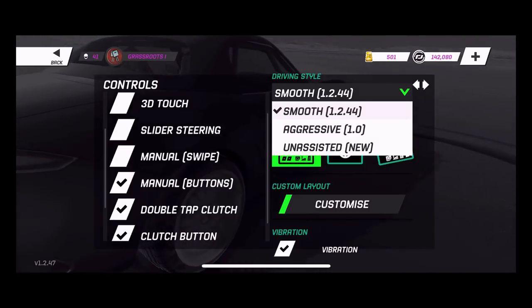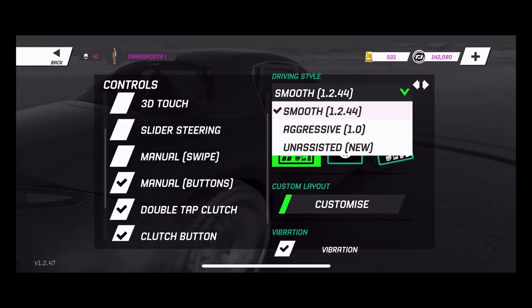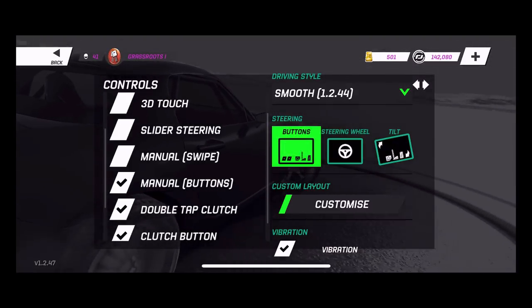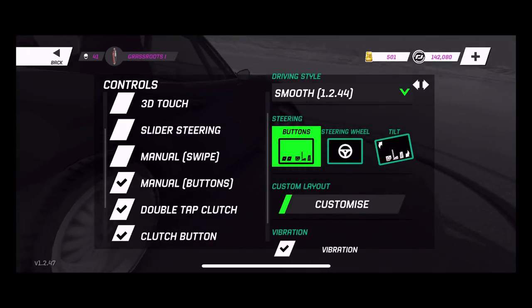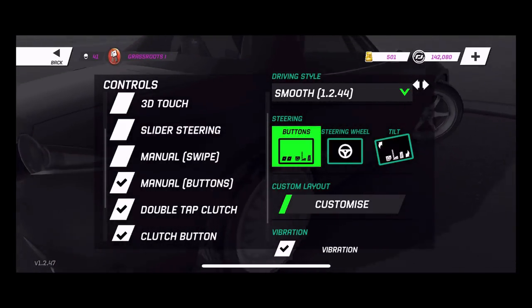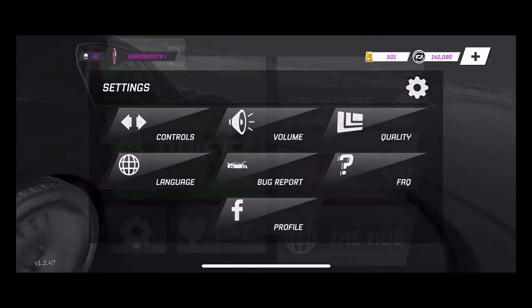We got our stickers, we got our decals, and now we have different handling characteristics and driving styles. A lot of people were complaining when the last update came out about the driving - well now they've listened. They've given us the ability to go back and use whatever driving style we want. So today is going to be that crate build on the MX5.